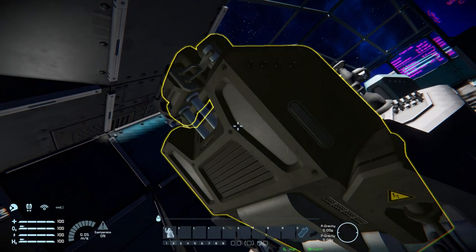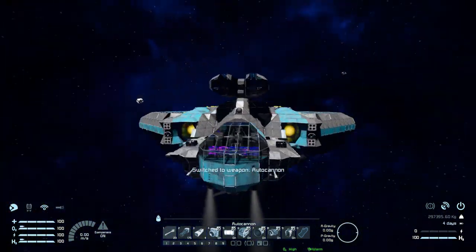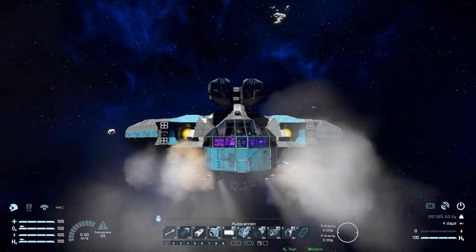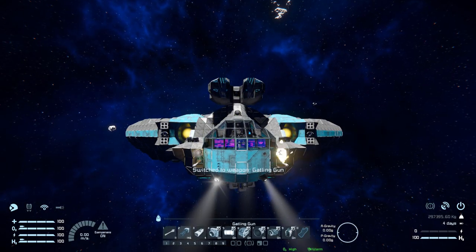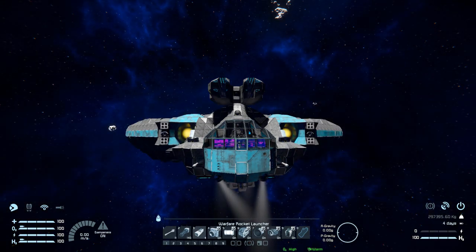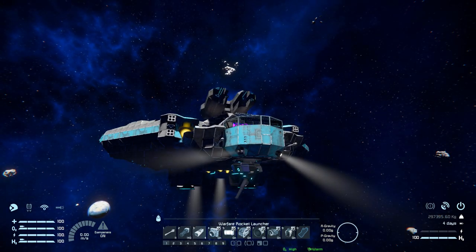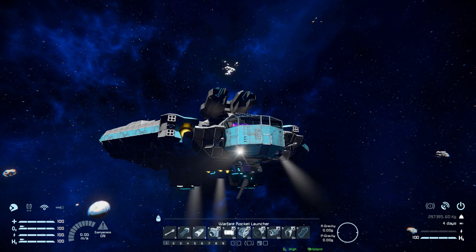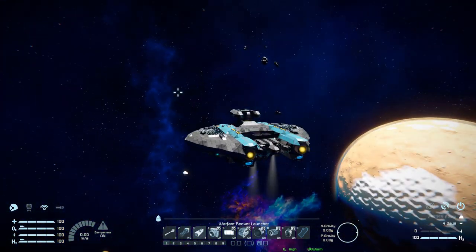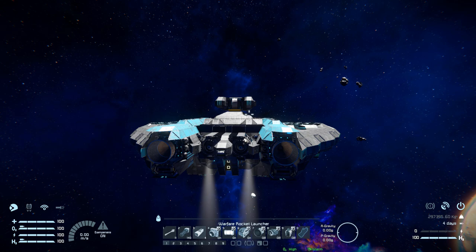Hopping out and coming to the rear seat - because this is the main seat - these are the proper controls we get. Number one is for our autocannons out of the front to fire them both together. Number two is for the gatling guns just above that. Number three is for our four rocket launchers. Number four is for our spotlights at the very bottom. Number five is for our lights all the way around the ship on and off. Number six is for our hydrogen engines on and off. Number seven is for our hydrogen thrusters all the way around the ship. Number eight is for our atmospheric thrusters all the way around the ship. And number nine is for our ion thrusters to also turn them on and off.